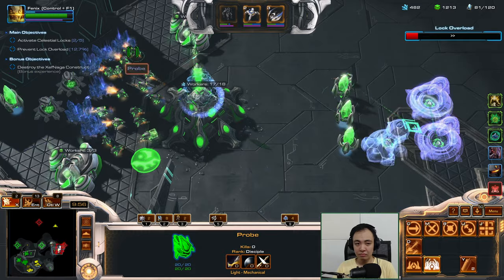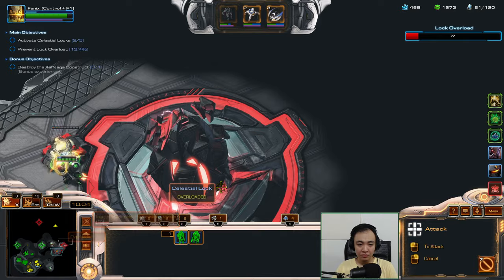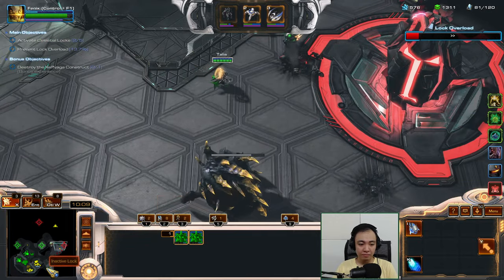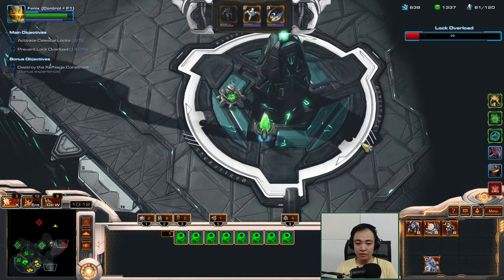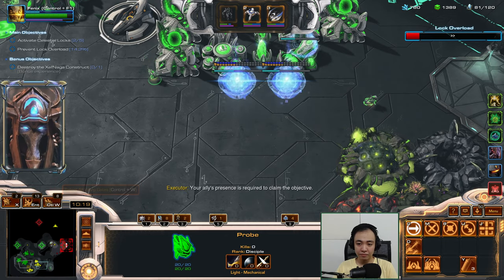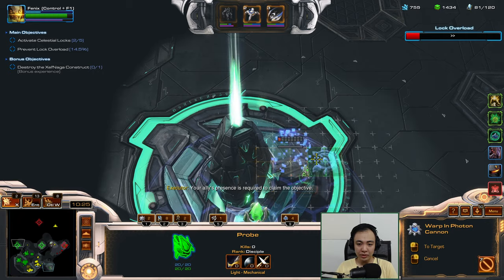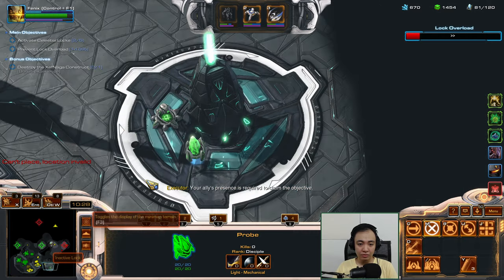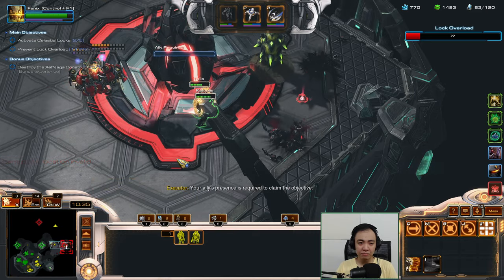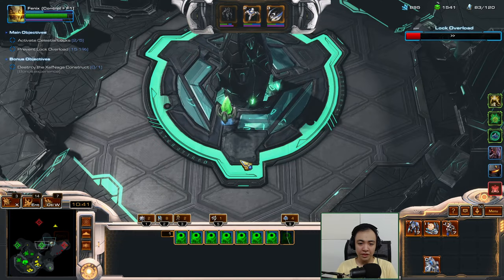Getting one of Dehaka's glaives over here — there's just a few units left and some guys here too. Going to get the worm. We didn't capture the lock — no units from either player were there. Might have gotten a seeker missile or something — that makes the most sense. Probably.